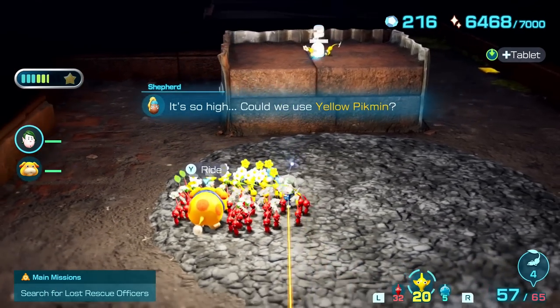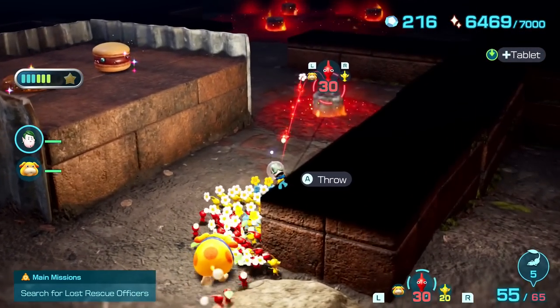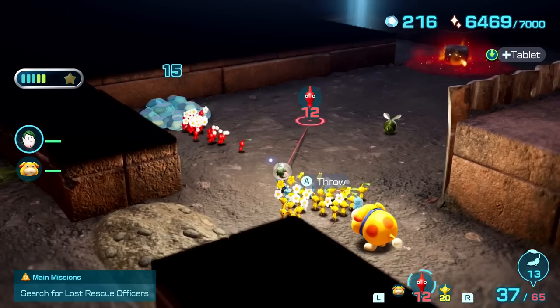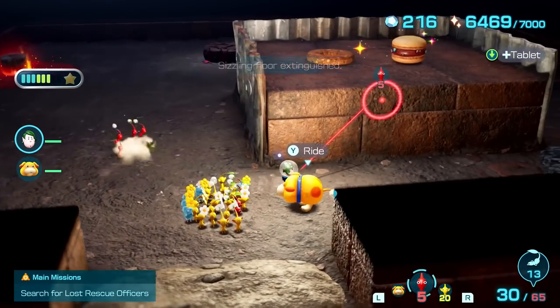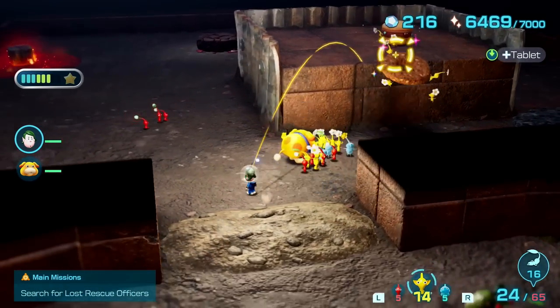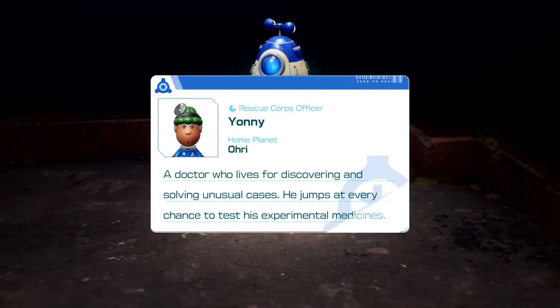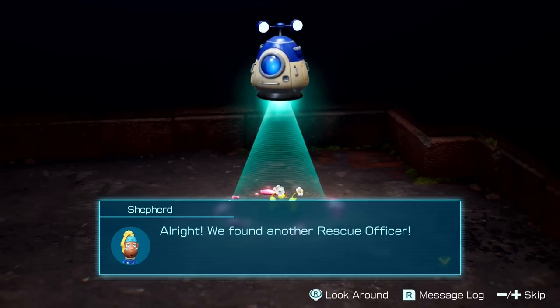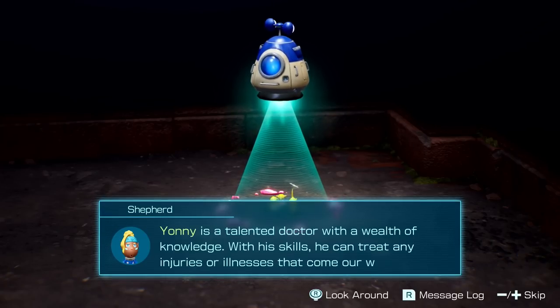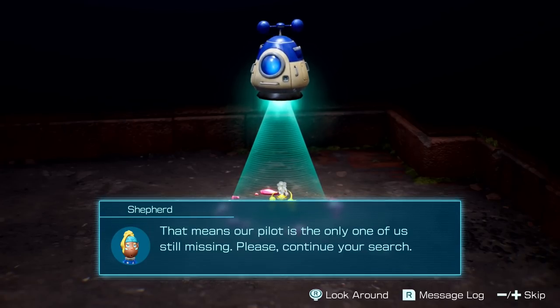Retrieving more items and sending yellow pikmin up walls. We find Yanni — a rescue corps officer from planet Ori, a doctor who lives for discovering and solving unusual cases and tests experimental medicines. We saved a rescue officer! With his skills he can treat any injuries or illnesses. Apparently he can even do something about the leafling castaways. That means our pilot is the only rescue corps member still missing — please continue your search.